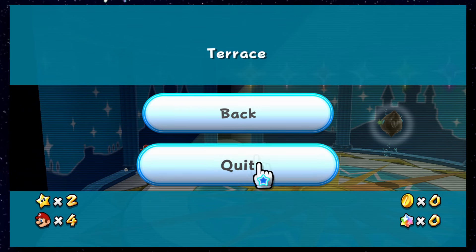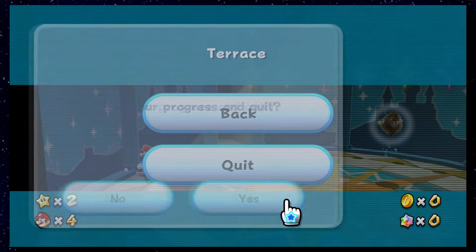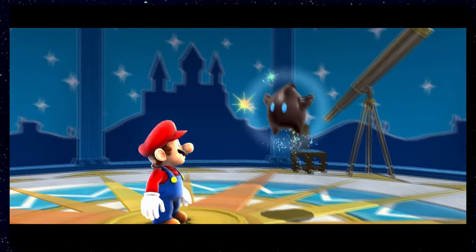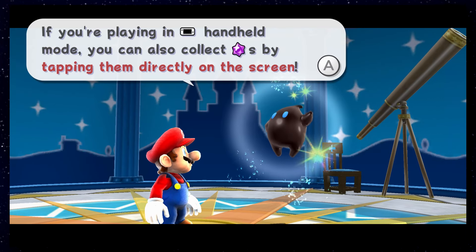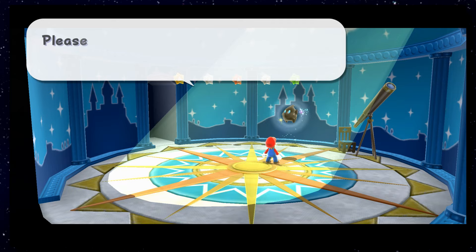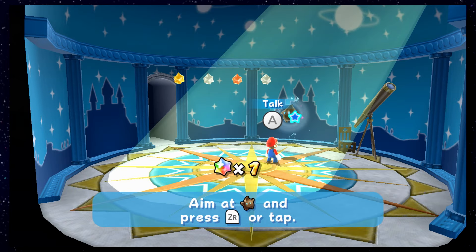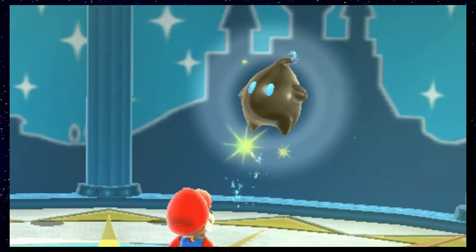I actually wondered if saving and quitting my game might be the way to go to avoid touching the Star Bits, but alas, as soon as you re-enter the room, the same tutorial cutscene starts again. This Luma really wants to ruin the day. There's a total of 7 Star Bits in this room, but to beat the tutorial you need to collect 5. That's 5 already — why are you so mean to me, Luma?